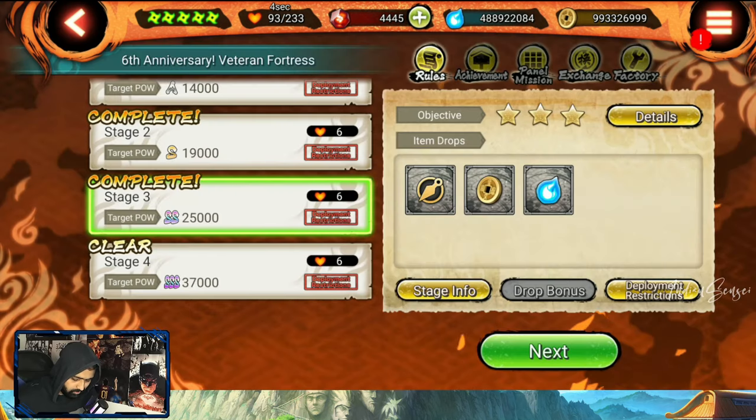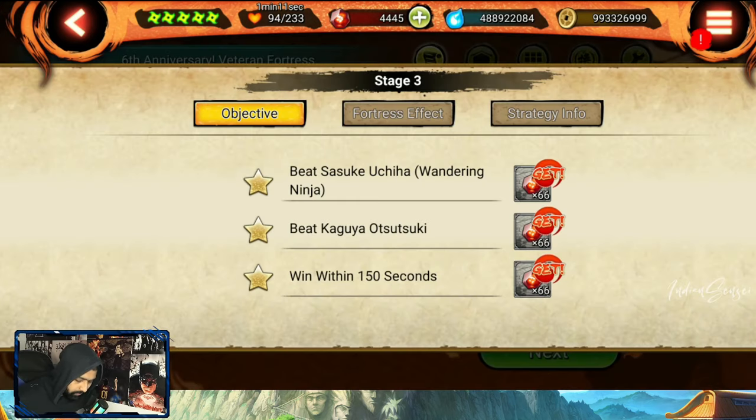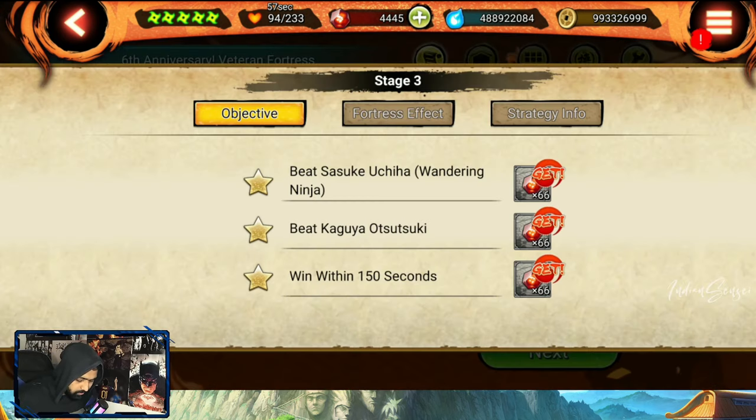The stage three layout basically goes straight, then left. At the top is Kaguya, and at the bottom is Sasuke Wandering. You have to defeat Sasuke Wandering to complete the stage. If you do both Sasuke Wandering and Kaguya in one go, you won't be able to finish under 150 seconds — that's 240 minus 150, leaving 90 seconds remaining. Some of you might manage it, but I wasn't able to with my units. You need 90 seconds remaining to get all the objectives.